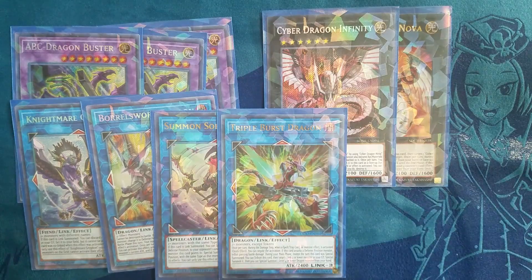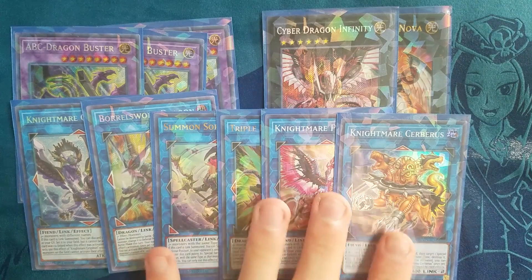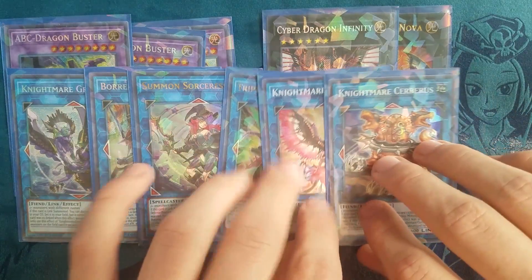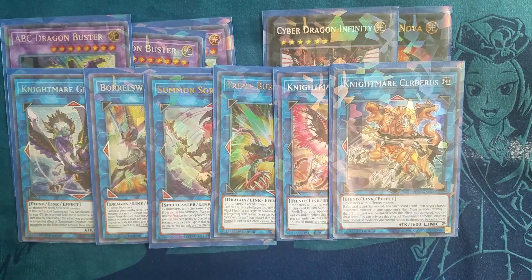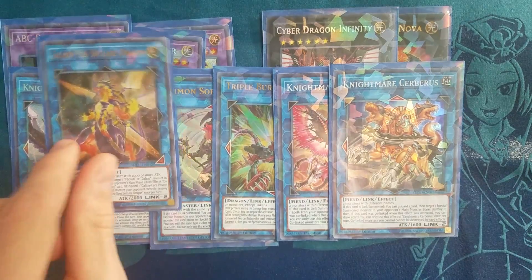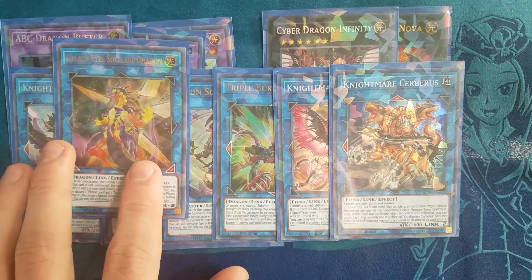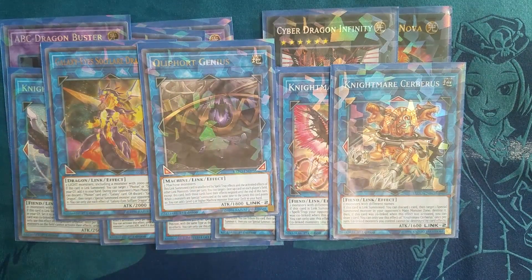Nightmare Phoenix and Nightmare Cerberus are general utility cards, also part of your combo. These Nightmares are pretty useful — I couldn't find room for Mermaid or Unicorn otherwise I may have played them, but I wanted to make sure I had room for all the primary combo pieces and as much utility as possible. Galaxy Eyes Soul Flare Dragon is absolutely insane with Galaxy Soldier combos. It's not used in your primary combo but if you're playing Galaxy Soldier in an ABC deck you're playing Soul Flare Dragon — this card is ridiculous and is a staple in ABC decks.